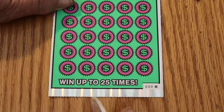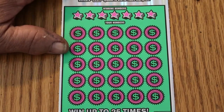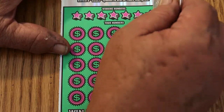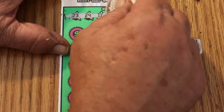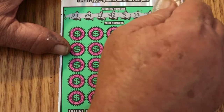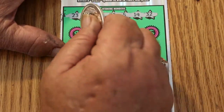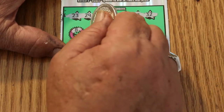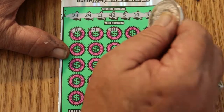Okay, here we are — black box 000. Sometimes these black box 000 tickets work out. We will see. The winning numbers are 23, 29, 11, 42, 5, 14, and 32. Then 8, 4, 30.